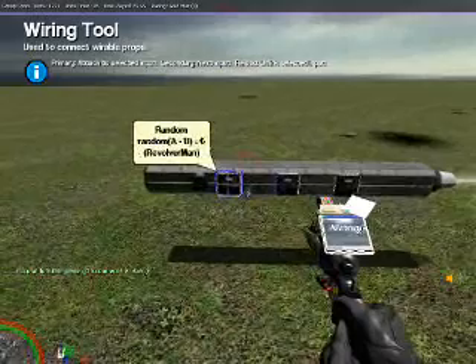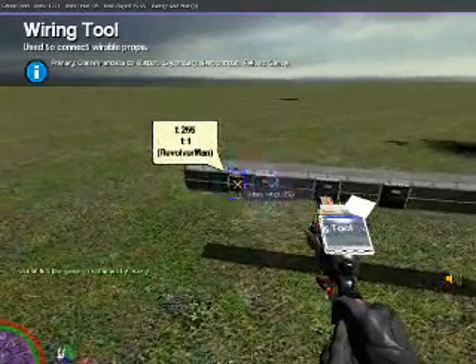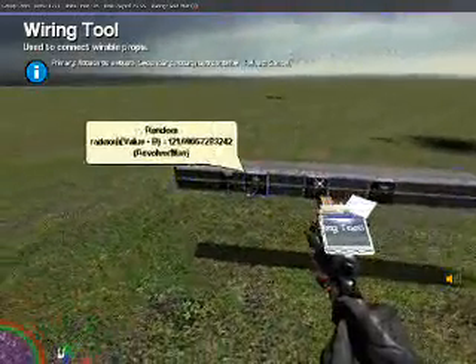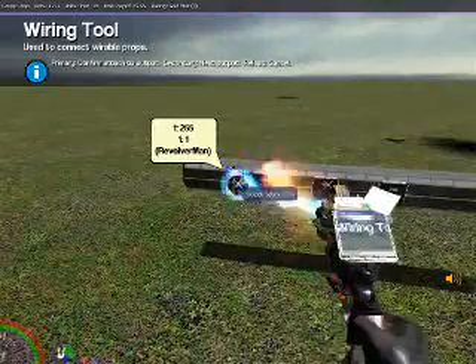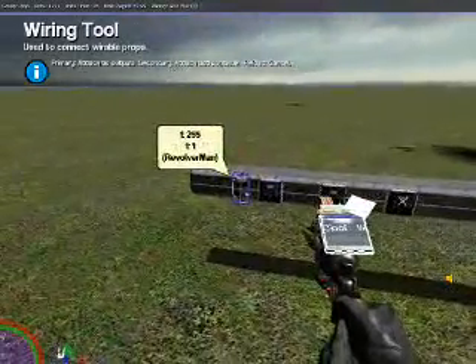Next, we're going to wire the A input on the first Random Chip to the 255. Then we're going to wire the second Random Chip's A value to 255 as well. And on the third Chip, we're also going to wire that one to 255.